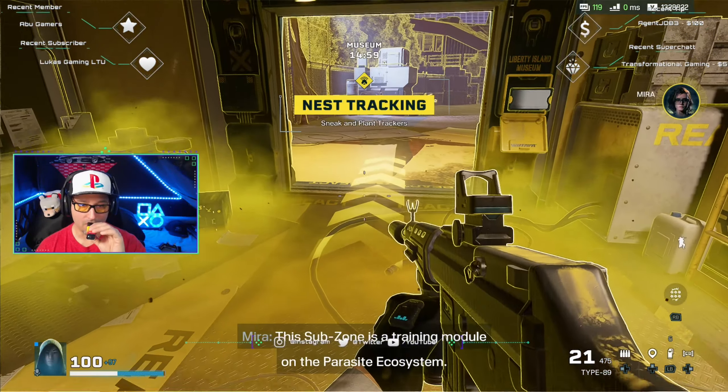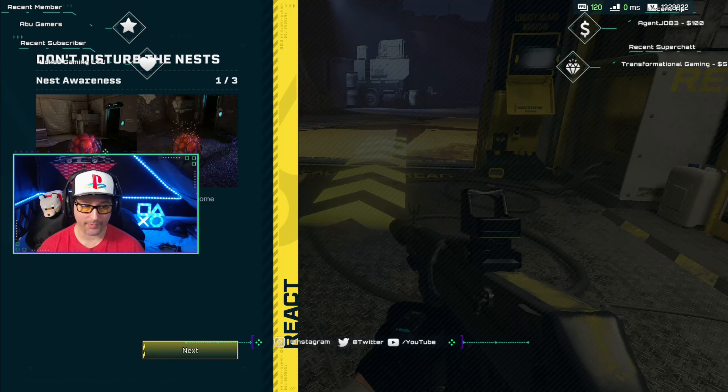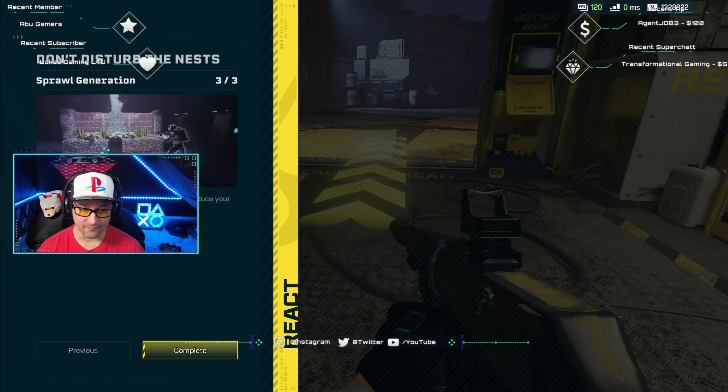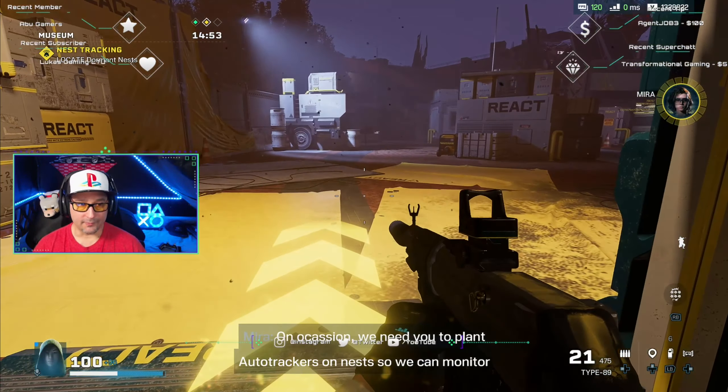This sub-zone is a training module on the parasite ecosystem — sneak and plant the trackers. Nests are usually dormant. When Archaeans become alerted, they will wake up nearby nests. Awakened nests will continue to produce combat-ready Archaeans until the nests are destroyed. Awakened nests generate sprawl, which can reduce your mobility. On occasion, we need you to plant auto-trackers on nests so we can monitor them.